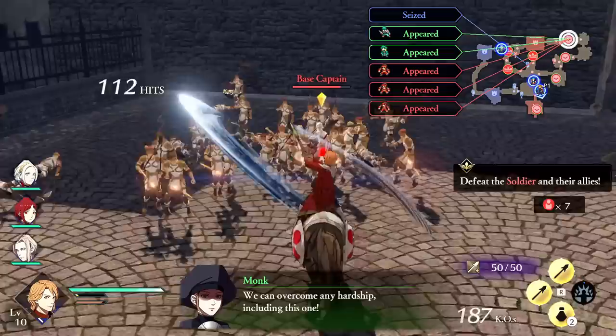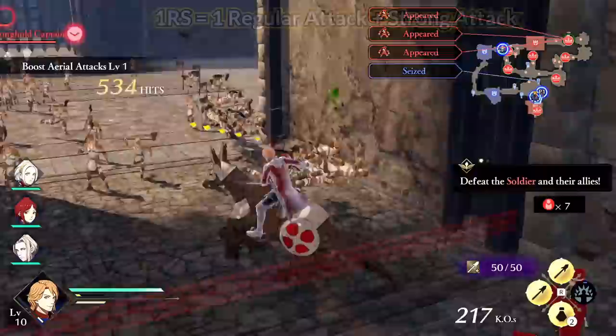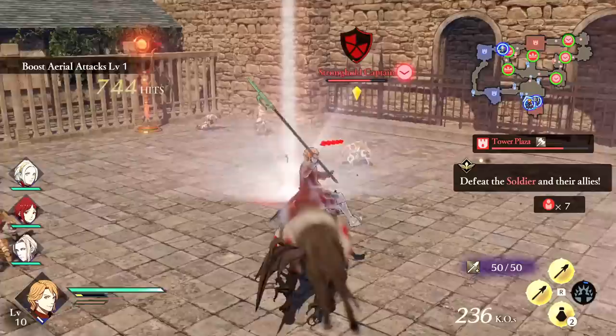If you want to do your own testing or practice some combos, when abilities trigger they appear in the upper left — this is a good way to tell you're doing something right. For this video, I'll be mentioning some combos. I'm going to label them as 1RS for 1 regular attack into strong attack, so 4RS would be 4 regular attacks into the strong attack finisher. If I mention a full regular attack chain, just keep doing regular attacks.